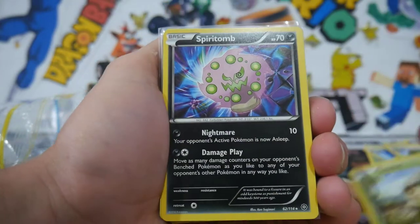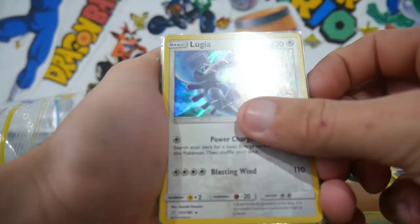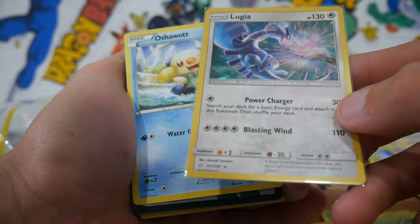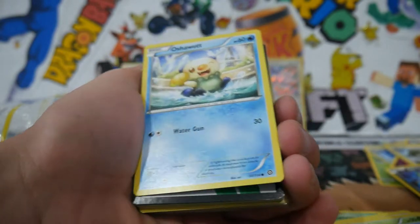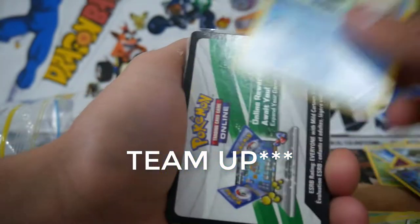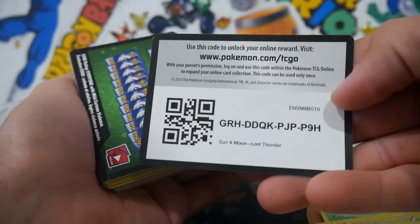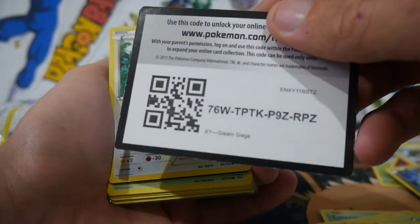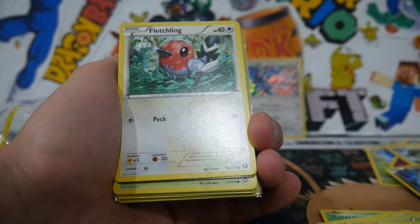We have a C-dot, a rare Spiritomb, a Sneasel, a Lugia Holo — and then there's a code card. So we got a Lugia Holo there. What's that from — Tag Team maybe? I'm not 100% sure. The other one might be Tag Team as well. We got a few code cards: one from Steam Siege, one from Lost Thunder, and another Lost Thunder. I haven't opened any Lost Thunder before — that's cool.